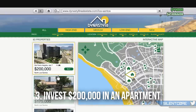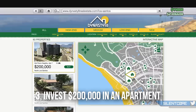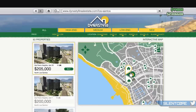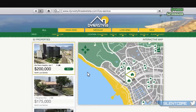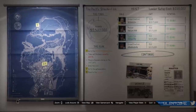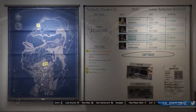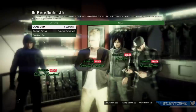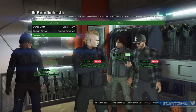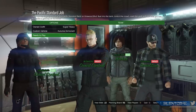Once you've reached at least rank 12 and have $200,000 in the bank, you're ready for step number three: buying an apartment. You might wonder why spend money on an apartment, but it's an investment that unlocks a very powerful money making method through the heist planning room. I'd totally recommend the Del Perro Heights apartment number 7 — it's one of the cheapest high-end apartments, includes a heist room and a 10-car garage, and at $200,000 it's an absolute bargain.